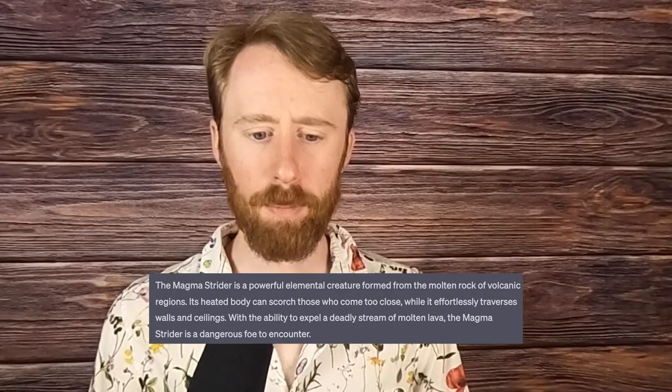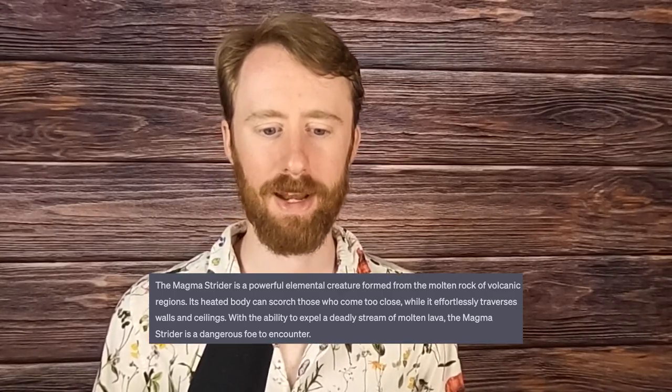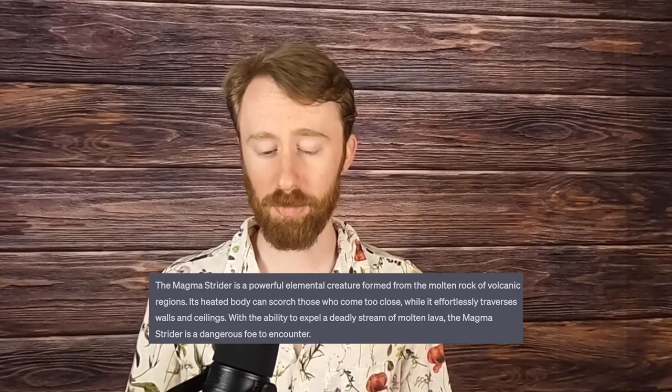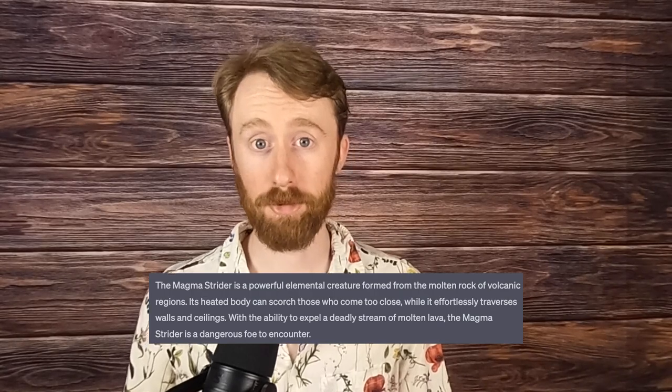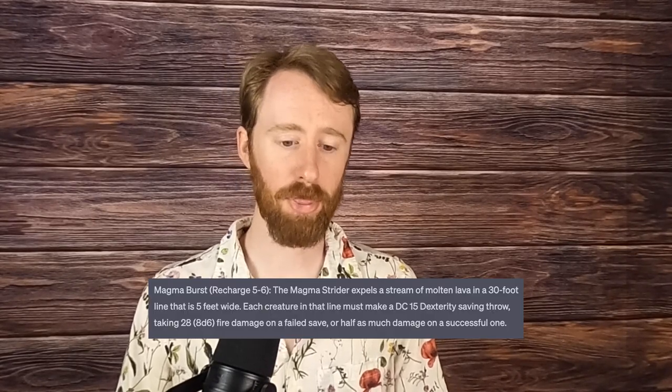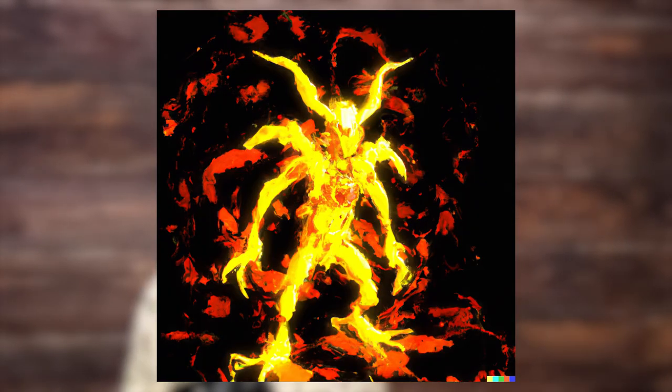Thirteen is the Magma Strider, a powerful elemental creature formed from the molten rock of volcanic regions. Its heated body can scorch those who come too close, while it effortlessly traverses walls and ceilings. With the ability to expel a deadly stream of molten lava, the Magma Strider is a dangerous foe to encounter. It is a CR-7 large elemental — basically a walking volcano. It puts off a 40-foot radius of light, deals 1d10 damage to any creature that touches it, and can spew a 30-foot long, 5-foot wide stream of magma — and yes, this one is rechargeable as well. Whatever formula GPT-4 has for these stat blocks seems to heavily weight the inclusion of rechargeable abilities. That said, I don't think any of these feel forced — they all feel very appropriate and a nicely balanced element for most of these stat blocks. And the artwork for the Magma Strider is fire — and I mean that in both senses, because it's really, really cool.